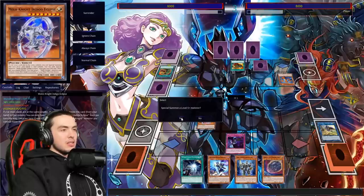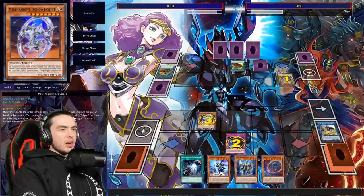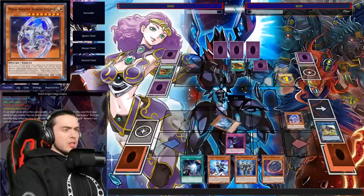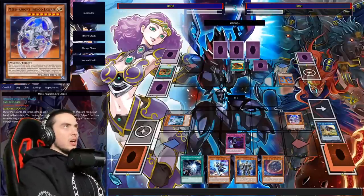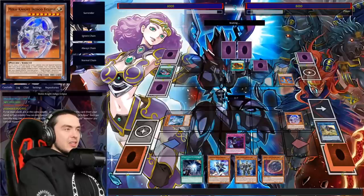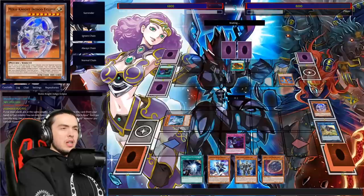He's using Gear Frame — hopefully he doesn't have Magnet Reverse. We don't have a great level-five to revive. We might as well special summon something level five or higher to threaten any extra deck play he wants to make. We'll negate the Gear Frame 100%. We put this here carefully — Secret is active but we'll only have one Mech Knight this turn so it's fine. He uses some sort of Limit or Removal effect — interesting. He gets a draw in the end phase, and we take 1200. He uses Called by the Grave.